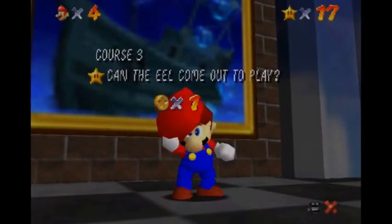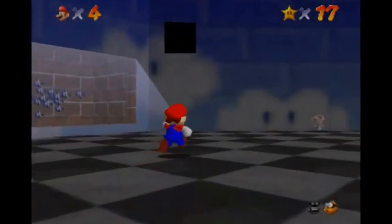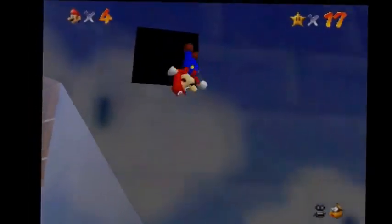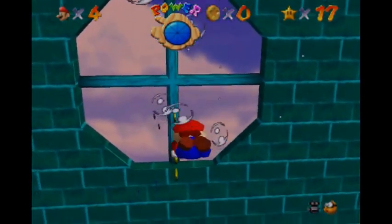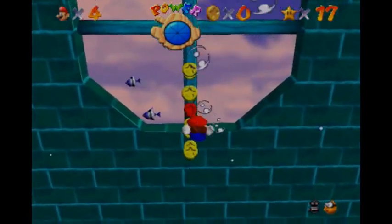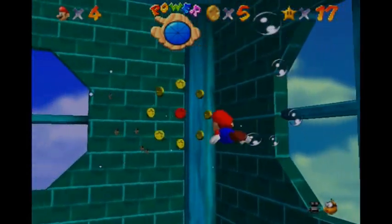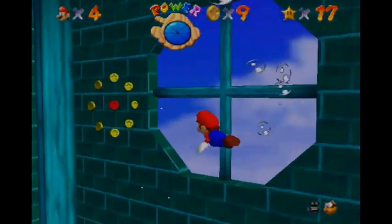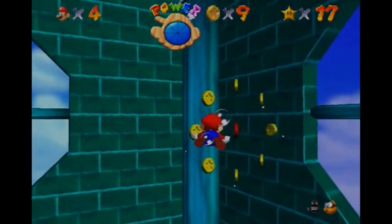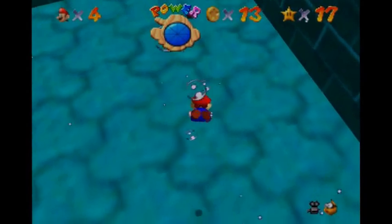Unfortunately we're not going to be clearing all of Jolly Roger Bay, but we will be coming back here shortly. We're doing this today - this is one of the secret courses, and it's very super simple and easy. All you got to do is collect the eight red coins and you're done. They're very, very simple and easy.